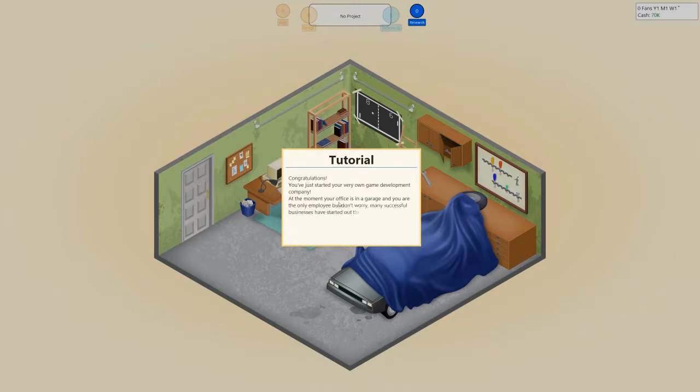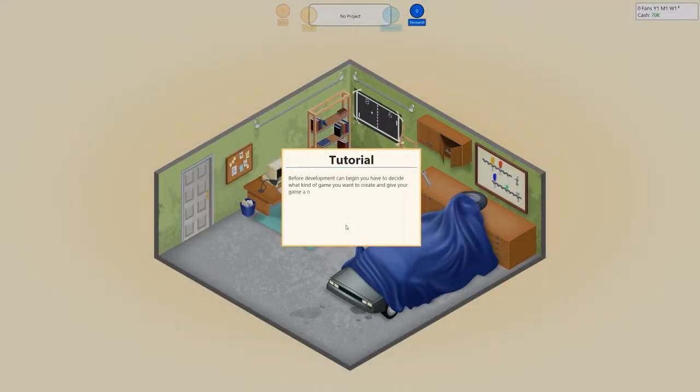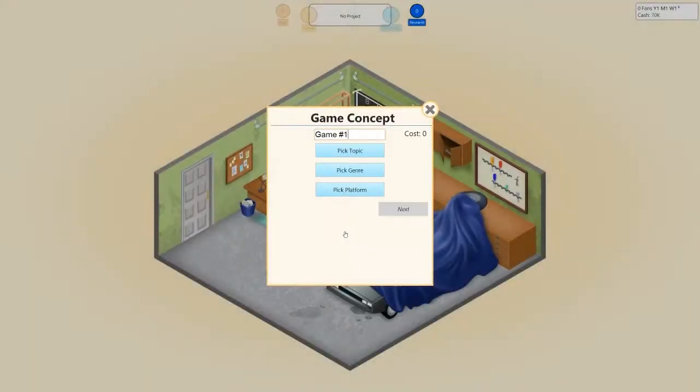Congratulations, you've just started your very own game development company. At the moment, your office is in a garage and you're the only employee. But don't worry — many successful businesses have started out this way. Let's start developing your first game. Click anywhere on the screen to bring up the action menu. Develop a new game. Before development can begin, you have to decide what kind of game you want to create and give your game a name. You can also select which graphic technology your game should use. Your options are initially limited, but once you have a bit of experience, you'll be able to unlock new options.